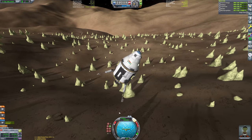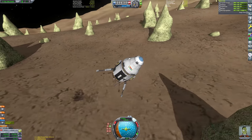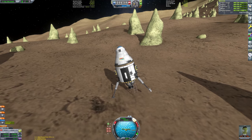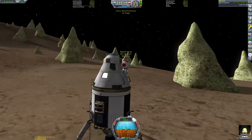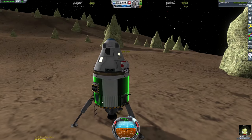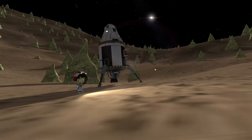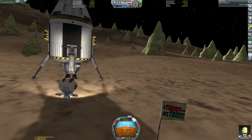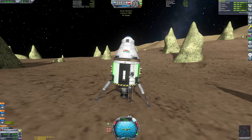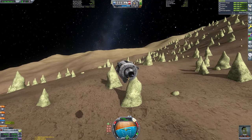Even with things like nuclear engines, it's very easy to quickly decelerate to landing velocity on Minmus. You may be worried that we disembarked the vessel and we don't have a ladder lined up or an EVA pack. Luckily Valentina is very acrobatic and she could just jump up and grab onto the ladder, so it was fine. I did get a bit worried that we wouldn't be able to get back on the ship at that point.